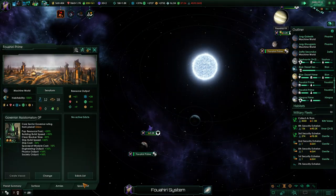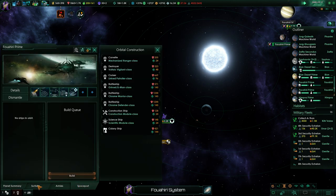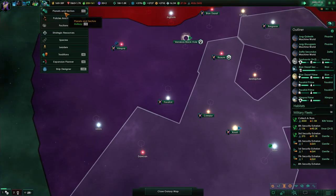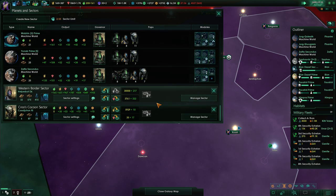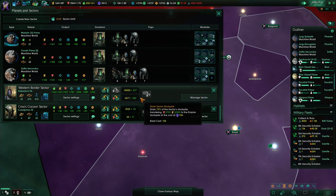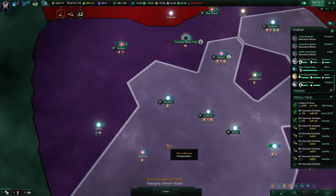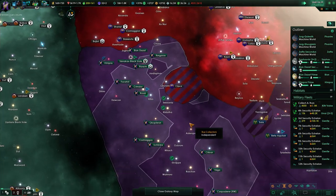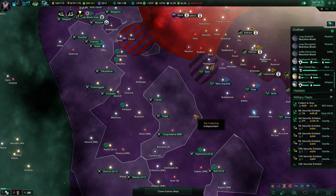I could just give Forahiri away - we don't need those spaceports. Surfaces are being upgraded. None of these sector planets really have significant minerals; energy credits yes, but minerals no. If I colonize more places I'll probably also have to give more places away.